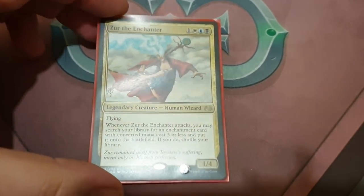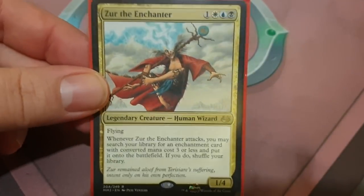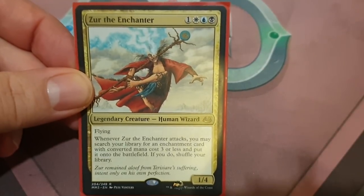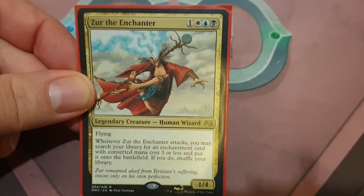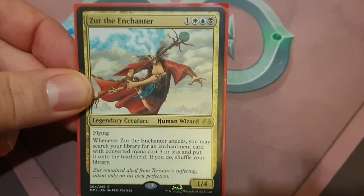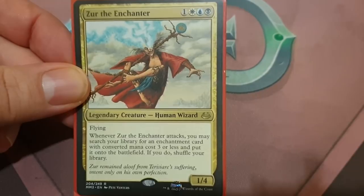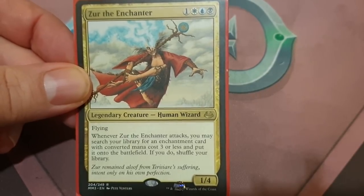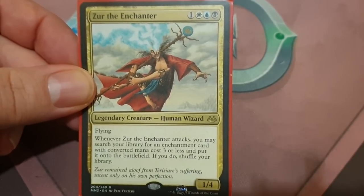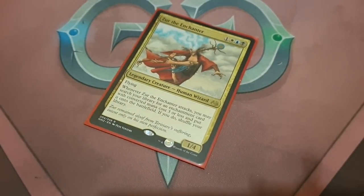Now that we've got that out of the way, Azur the Enchanter is hated in the format and regularly hated out, and I'll explain why. For 1 colorless, 1 white, 1 blue, and 1 black, we get a legendary creature — Human Wizard — which is a 1/4 flyer. Whenever Azur the Enchanter attacks, you may search your library for an enchantment card with a converted mana cost of 3 or less and put it onto the battlefield, and if you do, shuffle your library. That's pretty cool.